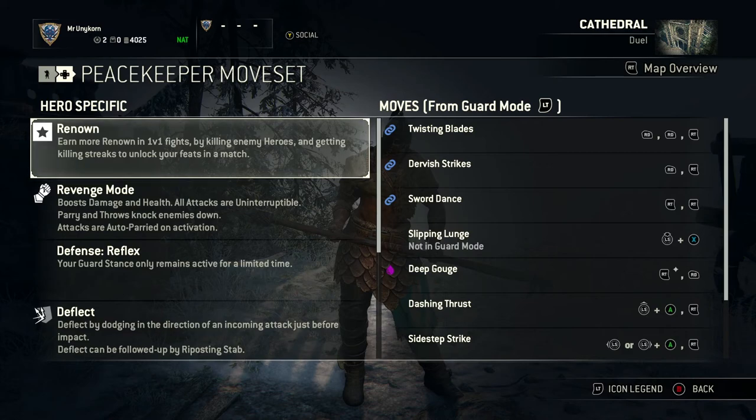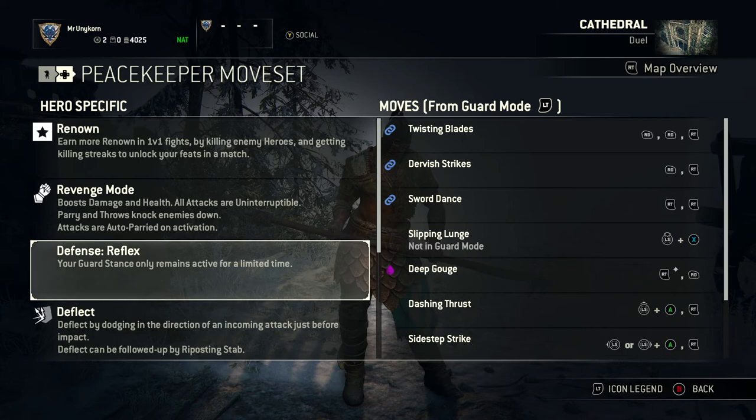We're going to look at the hero specifics for the Peacekeeper. We have the Reflex Guard: your guard stance only remains active for a limited amount of time. This is a good thing and a bad thing. The other person has no idea where you're coming from — left, right, top, they don't know. But it's also bad because you have to constantly be looking out for where they're attacking from and constantly defending on those points.